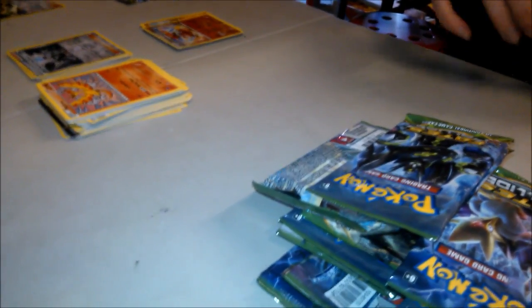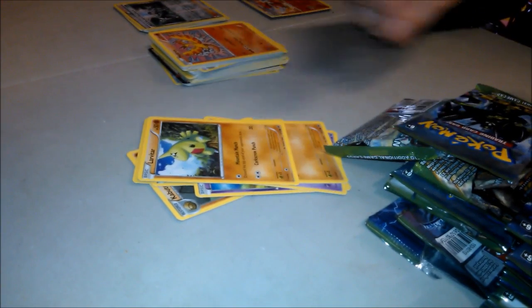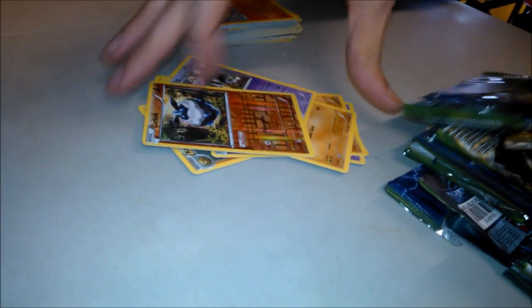Here we go — one, two, three. Cottonee, Fan Club, Altaria, Link... Koffing, Splink, Diglett, Larvitar. Can I play Tyranitar yet? Carbink, Grumpig... shiny Carbink! There's a Carbink BREAK in this set I think.